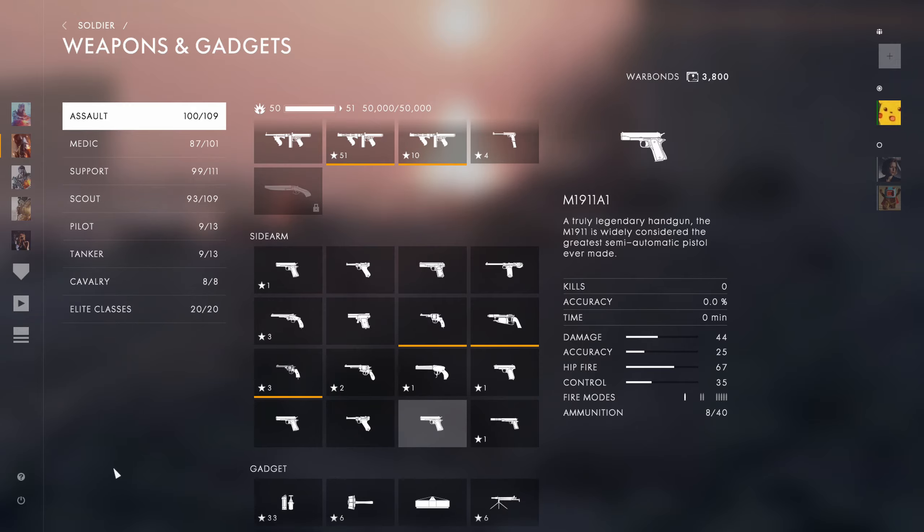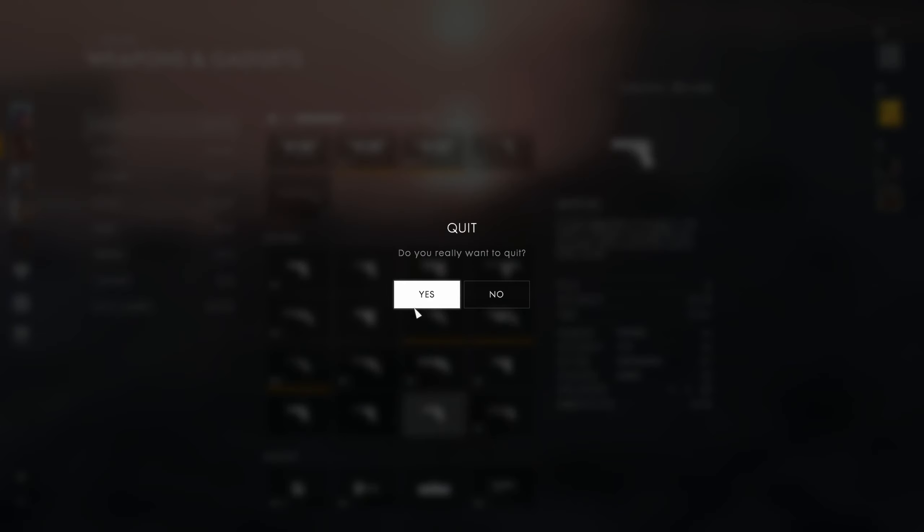You also get the 1911 A1 pistol. That's how it works — you only need one month of the subscription, then cancel it, and as long as you keep it in your library you should have those guns forever. Any questions, just let me know. Athlon out.